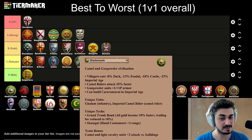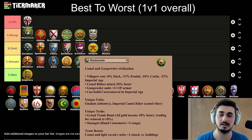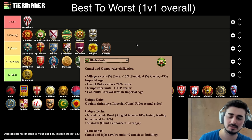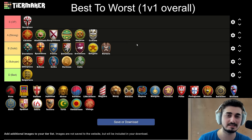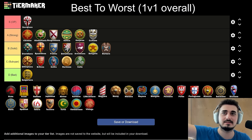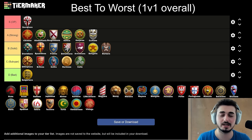Next up, the Hindustani. This civ is going to be either bottom of S tier or top of A tier. I've really come around on this civ — I used to think it was good, now I think it's excellent. I'm going to put it right behind the Chinese in A tier. It doesn't feel like the best civ on any one map, but it feels great on so many different maps. There's not a single map where it's bad — maybe pure water maps and that's it. Nomad is passable, land maps passable, closed land maps passable, open or closed whatever, hybrid maps are good. Good on all those maps except water. I'll stick it in top of A for now.